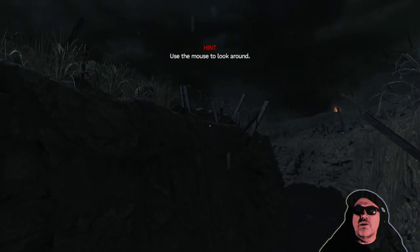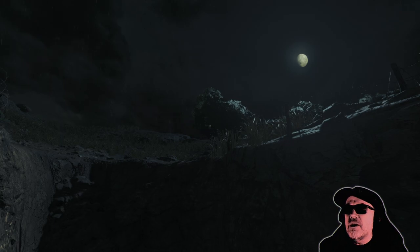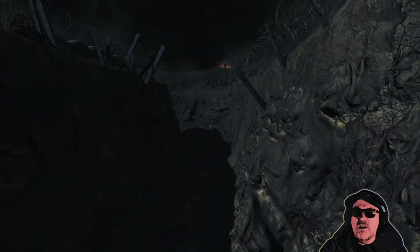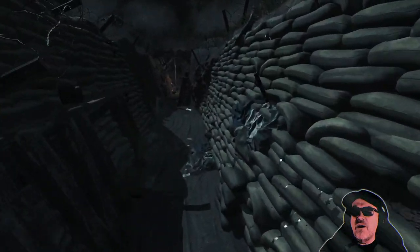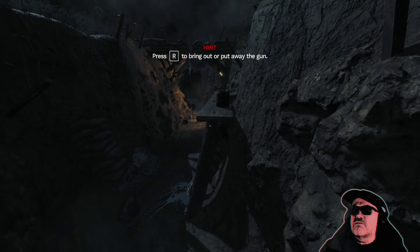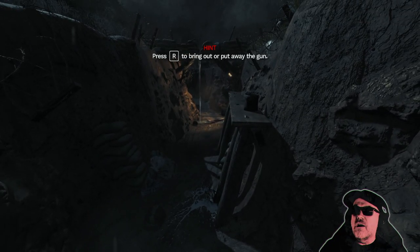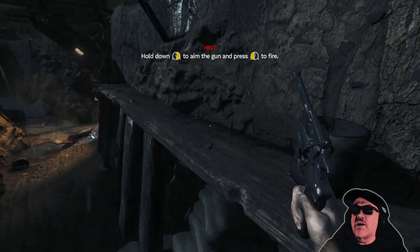Alright, so we can use the mouse to look around. We're in a war period at the moment and I think we probably need to run through this trench. WASD and shift lets me run a little bit. Perfect! R to bring out and put away the flare gun. Hold down right to aim, left to fire.